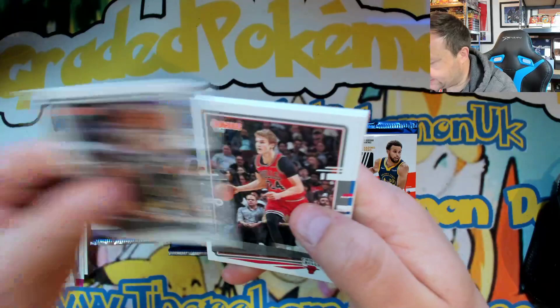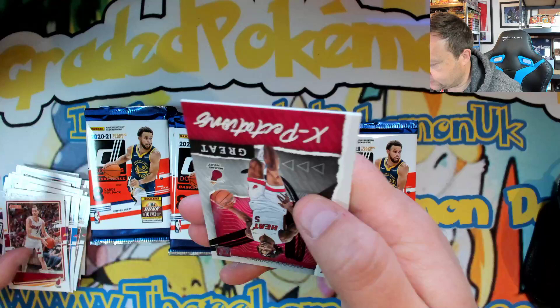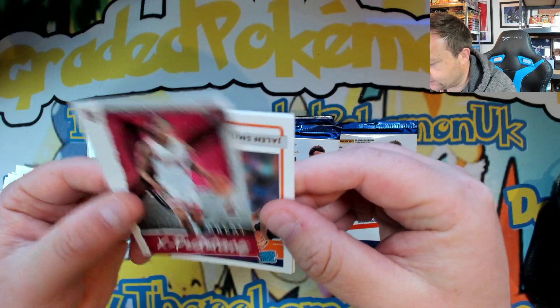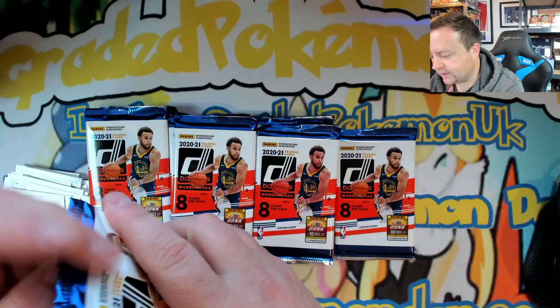Joe Harris, Kawhi Leonard, Marvin Bagley, Goran Dragic. We've got Precious Achiuwa - that's a rookie card, not numbered, nice. Jalen Smith. Oh wow - LaMelo Ball, very nice. Rookie cards are good.